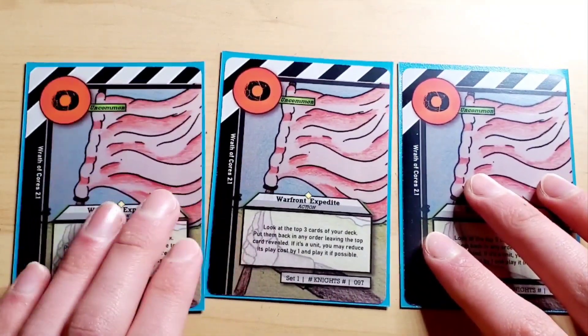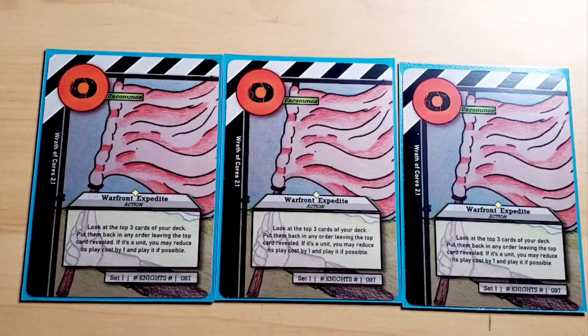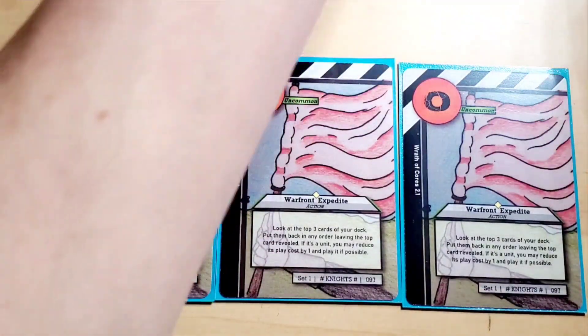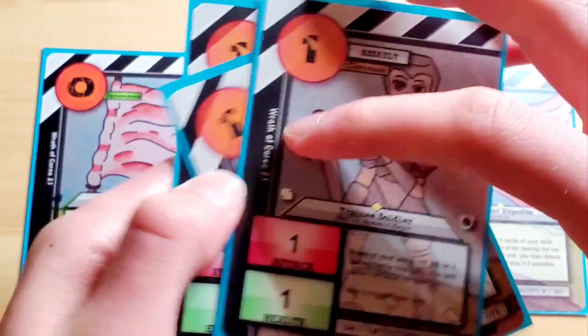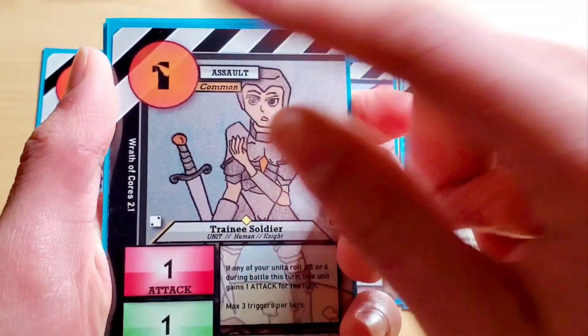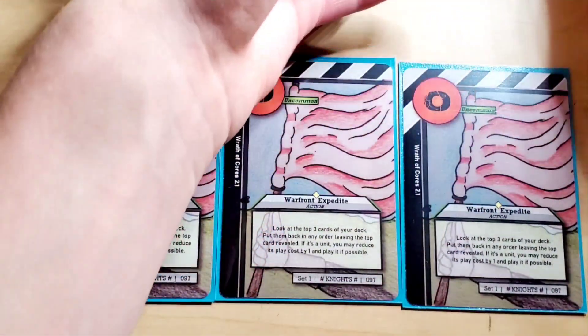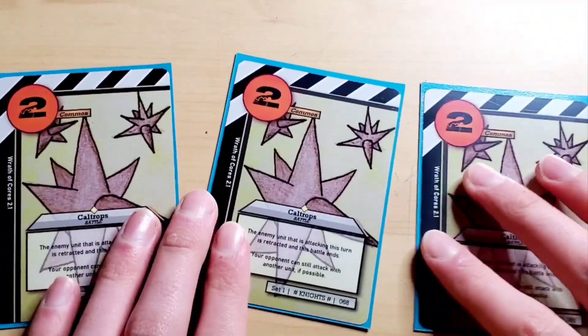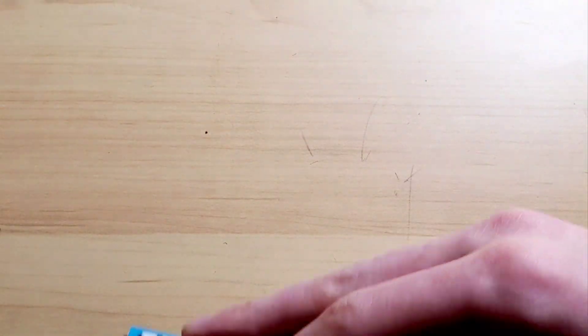One of my personal favorites is Warfront Expedite — very good card, and it's only a zero cost. You look at the top three cards of your deck and put them back in any order, leaving the top card revealed. If it's a unit, you may reduce its cost by one and play it if possible. So if you had three of these guys, you'd put them in any order on your deck, and you'd pay the top one for one less cost — basically for free. Super good for getting out cheap cards and easy plays. Next, we have three Caltrops. These are really good for canceling attacks — like if King Rhaenus was attacking, you'd play this to cancel the attack, and it's only two cost.